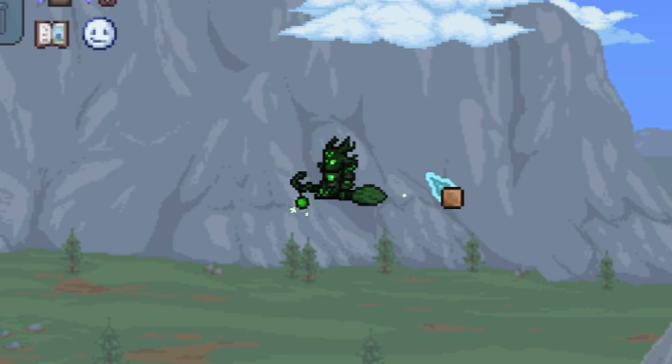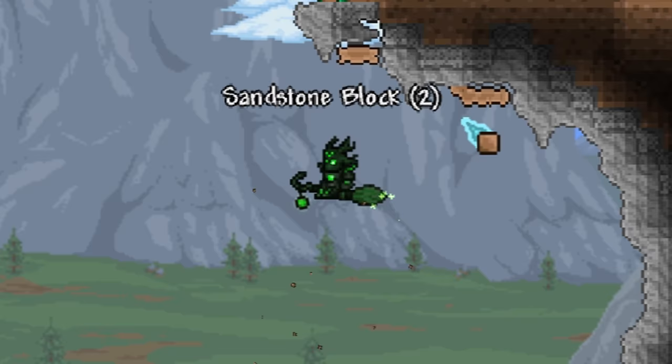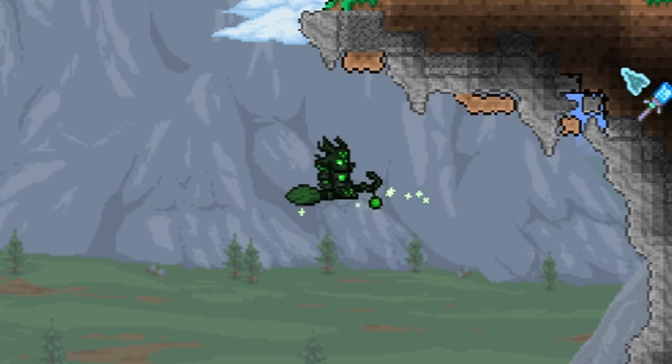Looking at this cliff face, I'm going to want to hang some vines from here, which means I want some grass on the ceiling. So I'm going to replace some of this stone with dirt and then place some grass on top of that. Once we've got all of these gaps in there, we're going to grab some more gray paint and some more sand and add that filler in between once again to make everything connect up as it was before.